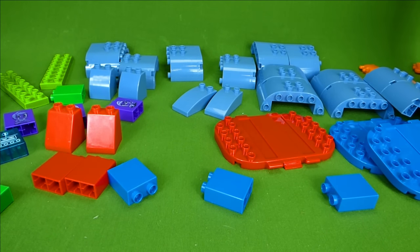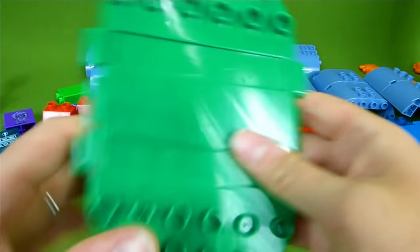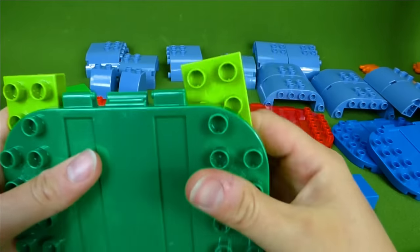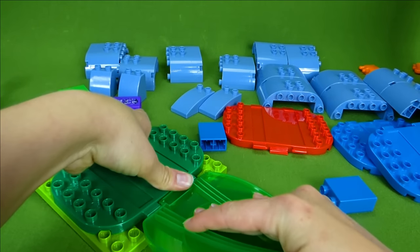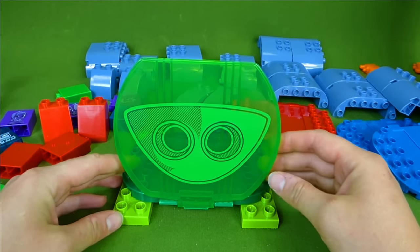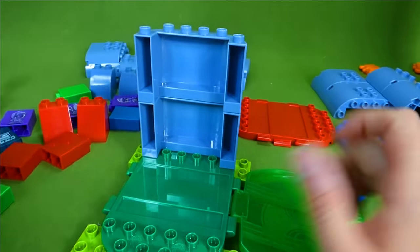I think it is! We need to start out with these two green pieces — Gekko will be on the first floor, so that's why we're starting with green. This goes right here and we have to add the door — it snaps in like that. That is the bottom floor where Gekko parks. Now we're gonna need some walls to build up to the next floor.